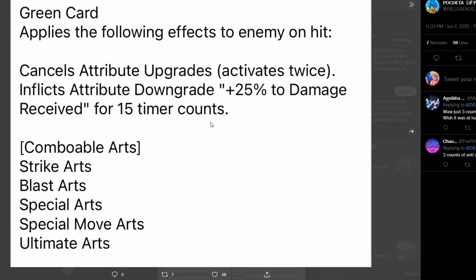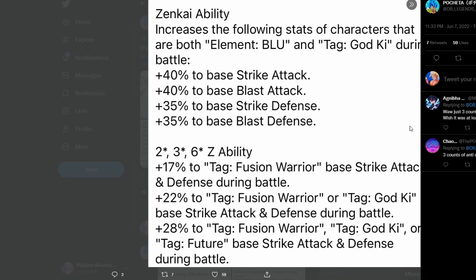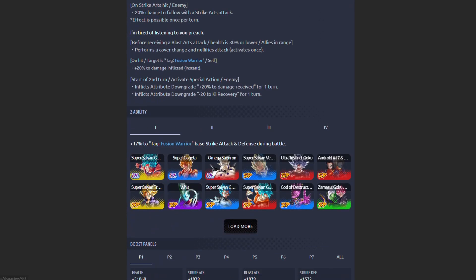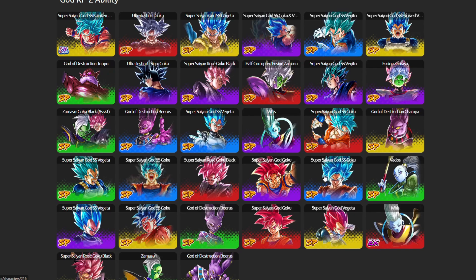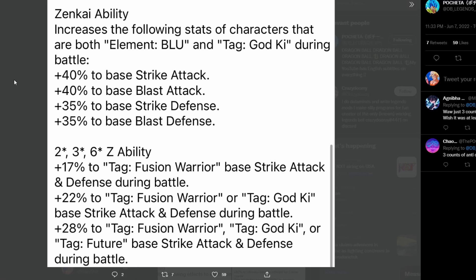Let's see what his Zenkai ability is — the green card. It should have a plus flying effect, minus 25% to damage received, he had that before. And they said in the Twitter preview it should have Blast Armor on this — activates twice. Deals supreme damage, same as before. And then: Blue God Key. That's interesting — I'm surprised they gave it to Blue God Key and not Blue Fusion Warriors or even Blue Saiyans. That means Ultra Gogeta is not going to be getting the Zenkai buff. Blue God Key units include: Vegito Blue, Beerus, this Vegeta, Kakarot, the Goku, and then the new Vegeta of course.